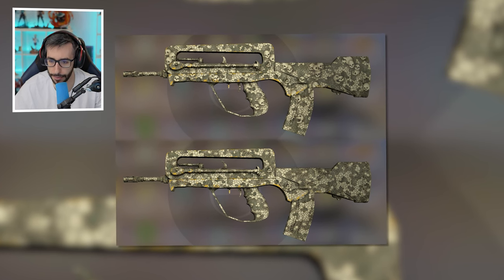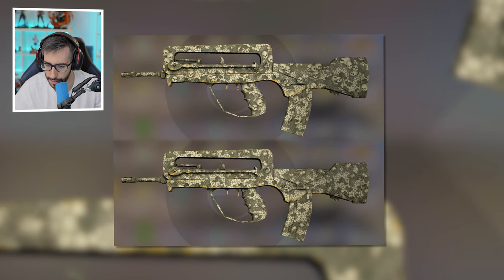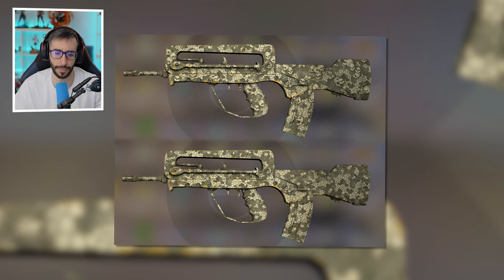FAMAS Macabreo. They've put something like little flowers — or what is that? I like the Chinese version more, actually. The calaveras don't look that great to me, but on the FAMAS with flowers it looks really nice.